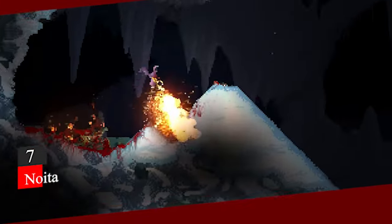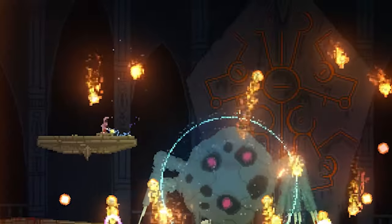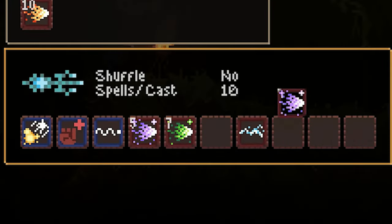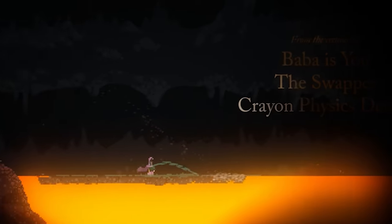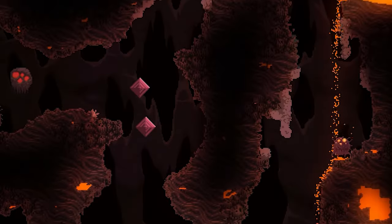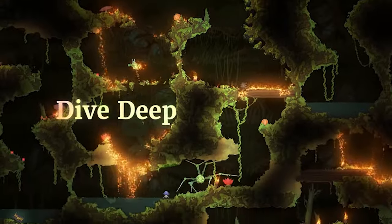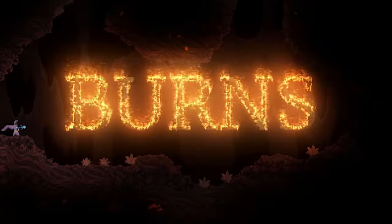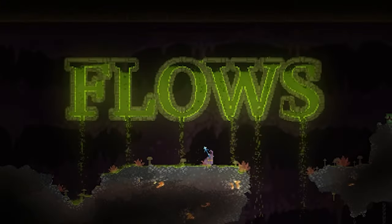Number 7, Noita. Noita is a popular roguelike game in a world where every pixel is physically simulated. The player controls a sorcerer that casts spells to defeat enemies. This game takes the player to a 2D world where they need to battle mythological creatures. Noita is a single-player video game with a unique concept, set in a magical world where you discover new environments as you explore more. Noita is a mysterious game with a pinch of action.